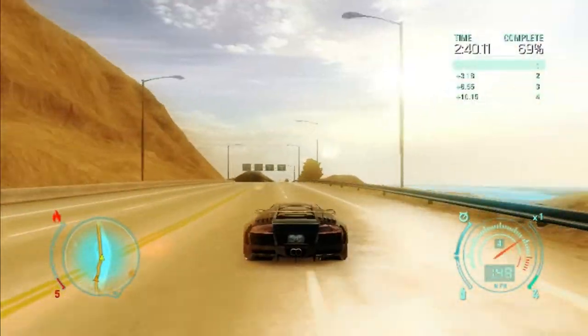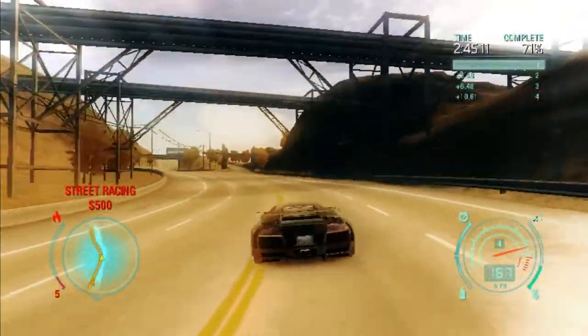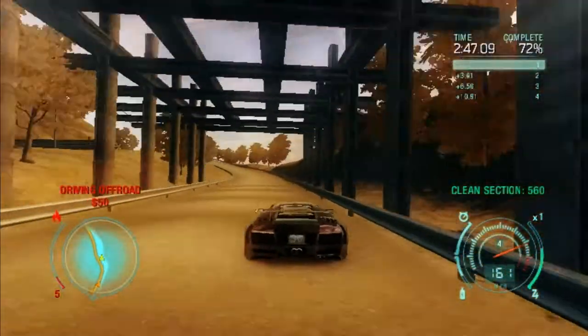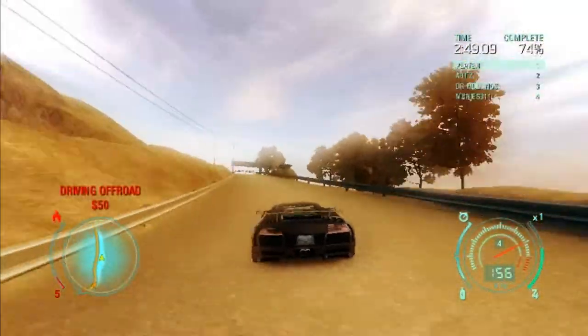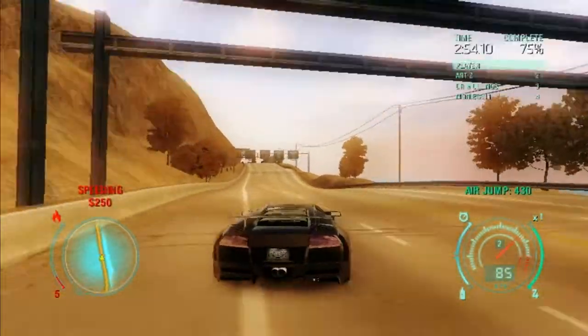Street racing 500. 71% of the race has been completed. In section 560. It's an air — oh, no! Thank god. Air jump 430.